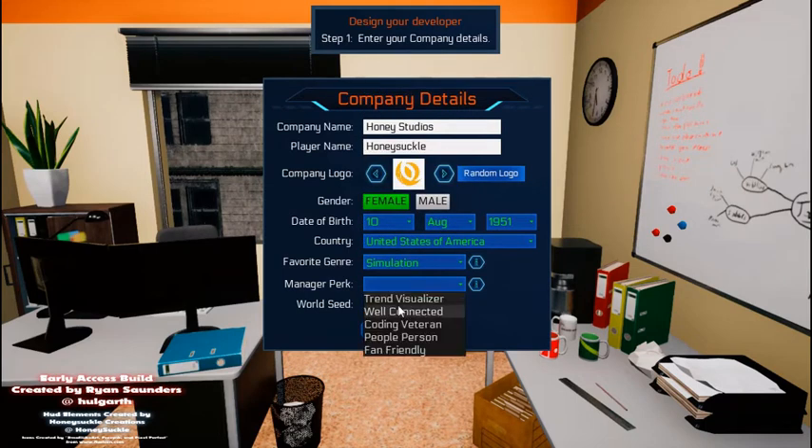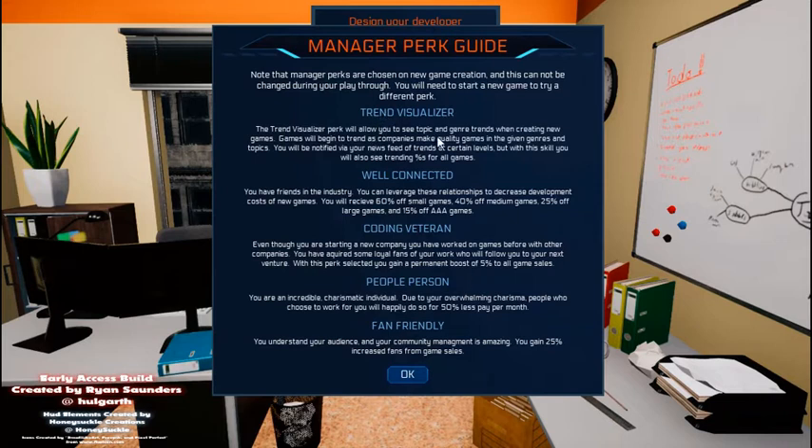Simulation of course is my favorite. To pick one of these you can see the topic and genre trends. 'Well Connected' gives friends — you've received 60% off small, 40% off medium, 25% off large, 50% off AAA — it decreases the development costs. 'Coding Veteran' gives a permanent boost of 5% to all game sales. 'People Person' means workers work for you at 50% less pay per month. 'Fan Friendly' gives 25% increased fans from game sales.